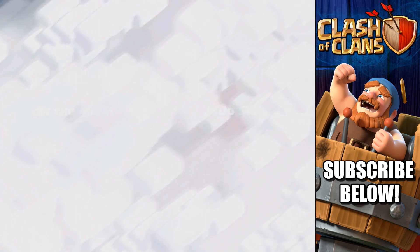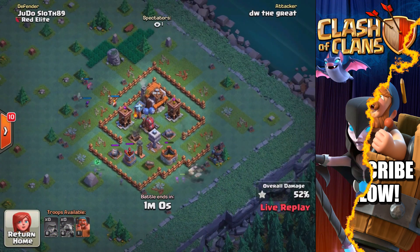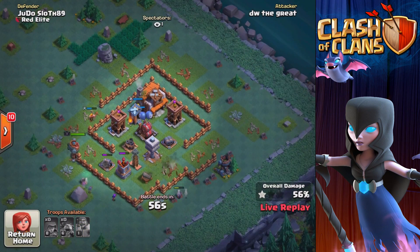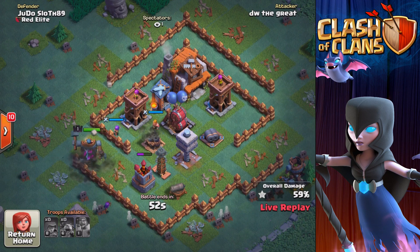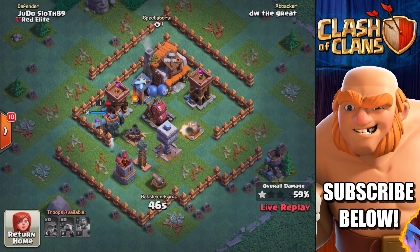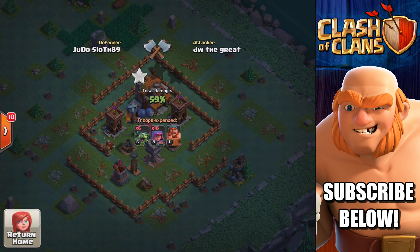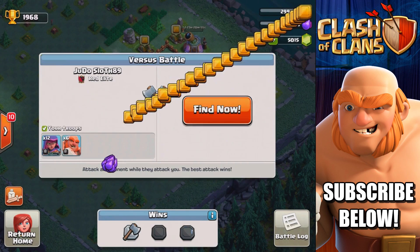Looks like we're just short of that 70% two-star, but I'm quite happy with that 68%. The opponent is still attacking — looks like he's on 50% but with only the battle machine left, he's gonna walk around from the top, so this is a definite victory. Our multi-mortar is in the center of the base doing work, and that's quite a good attack to showcase exactly why you need the multi-mortar at Builder Hall 5.